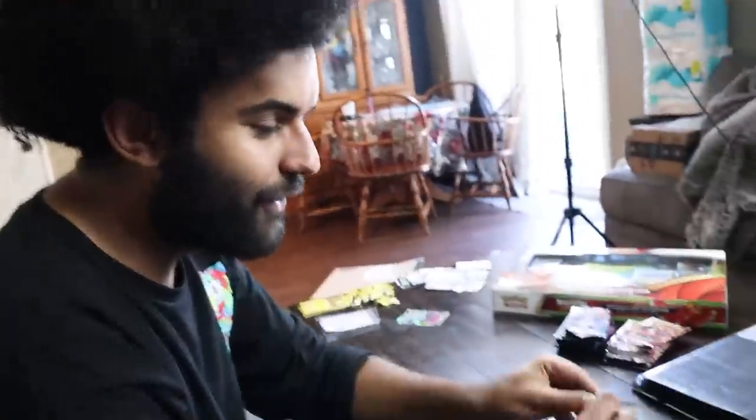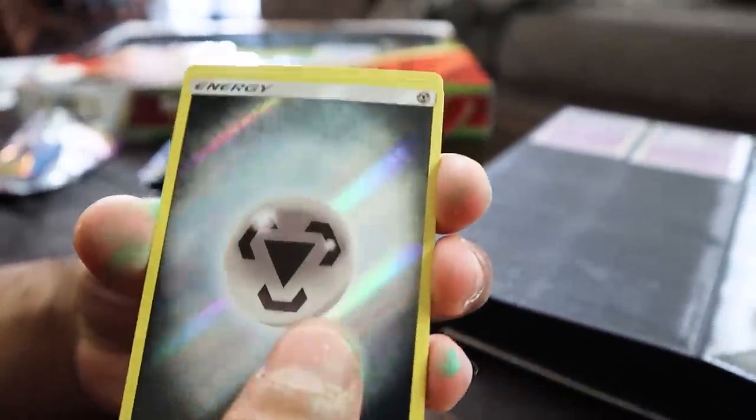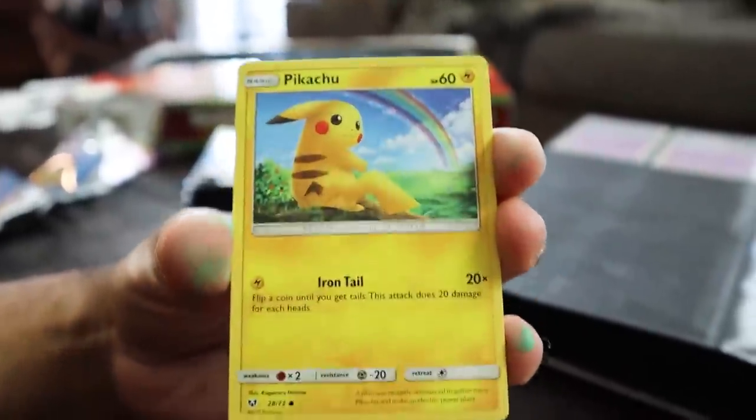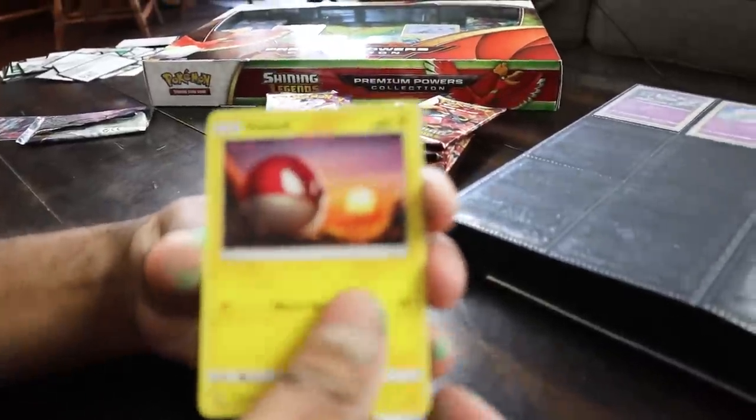Mewtwo is next. If Rayquaza wins after all these packs, I'm going to be upset. Scraggy, Krokonaw, Jinx, Pikachu, Ekans, Energy, and Zekrom. We are just staying with the holos all day. Weasel, Totodile, Torkoal, Pikachu, Jinx, Stunfisk, Caldeo. Weasel, Scraggy, Voltorb, Ekans, Pikachu, Ivysaur. We're trying to figure out if the Shinings are going to be in a subset or just in the set, but I haven't even pulled one to find out.